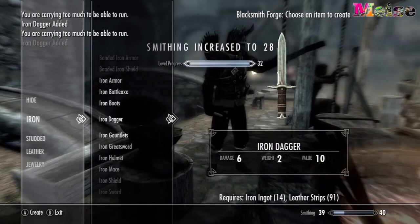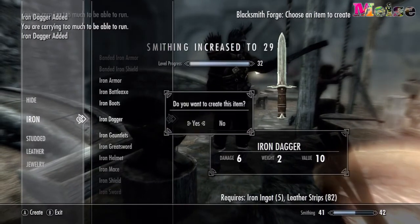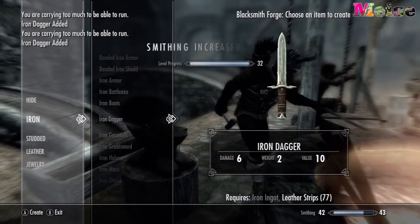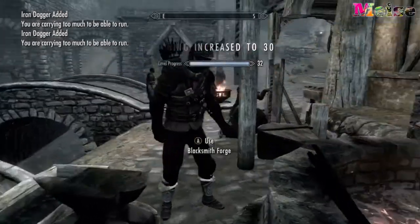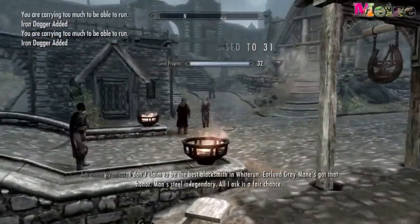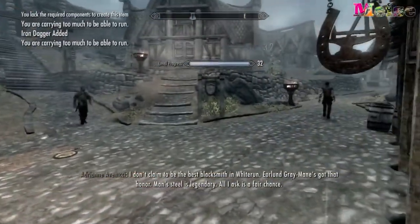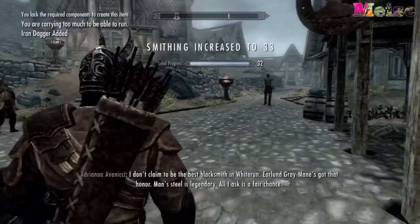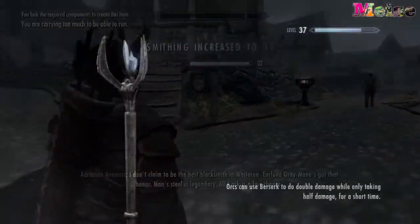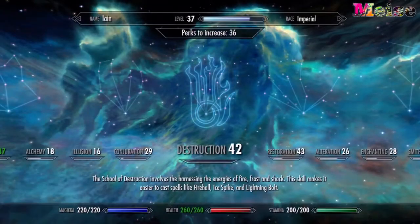I'm going to skip forward to when I had actually reached level 100 and stored away all my iron daggers and leather bracers. I'll show you how many I have, then give you the stats on how many iron ingots, leather pieces, and leather straps you need — and how much gold it cost me.